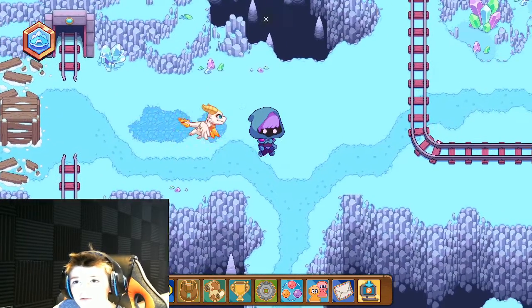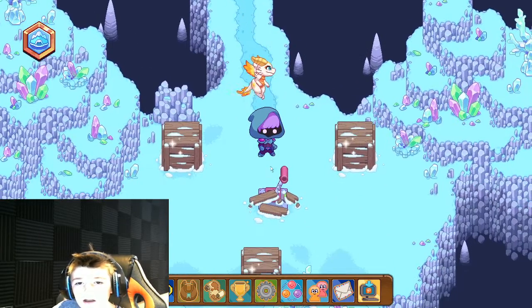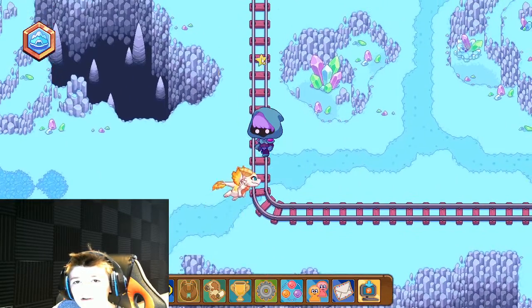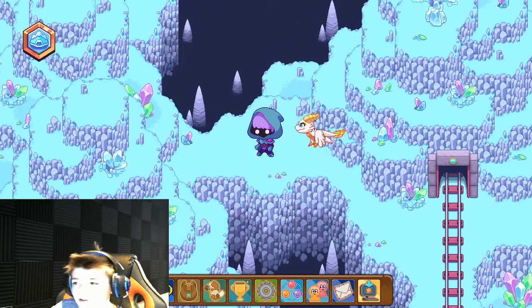Once you're over here, there will be a bunch of carts in the way. You just have to come down over here, and break this box, and pull the lever. And then this area will be open, and you just have to come over here into this secret area.